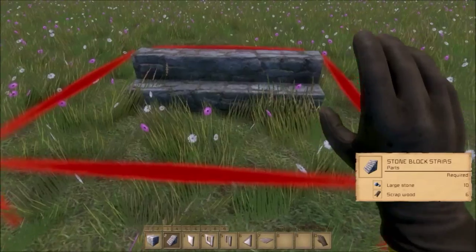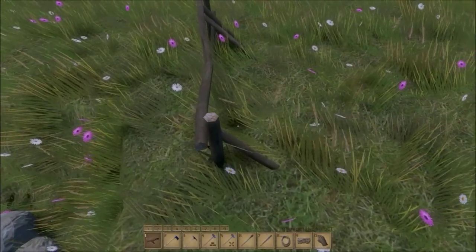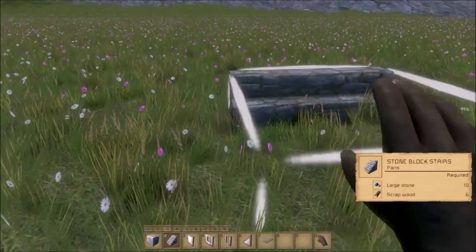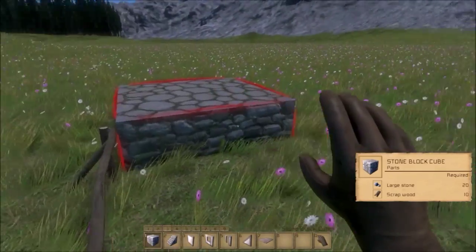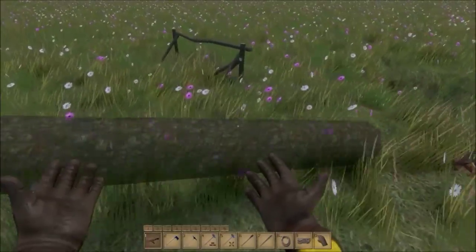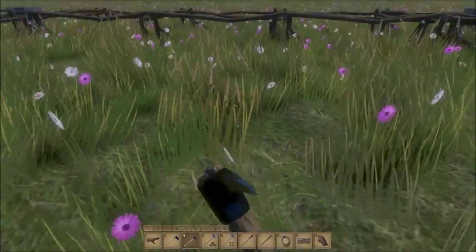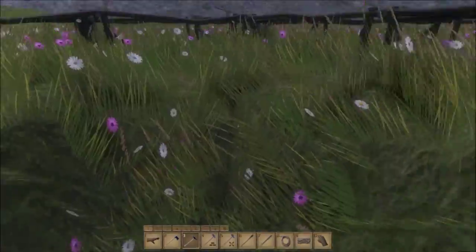You can use your deconstructor hammer — right click to deconstruct — and now we can place it somewhere else. What I'm gonna do is just build a perimeter of stone block cubes around the hole I just made. I'll jump cut — as you can see, I have a scaffolding perimeter of stone block stairs and stone block cubes. Now I'm just gonna start mining out this area for the stones I need to fully construct these cubes and stairs.